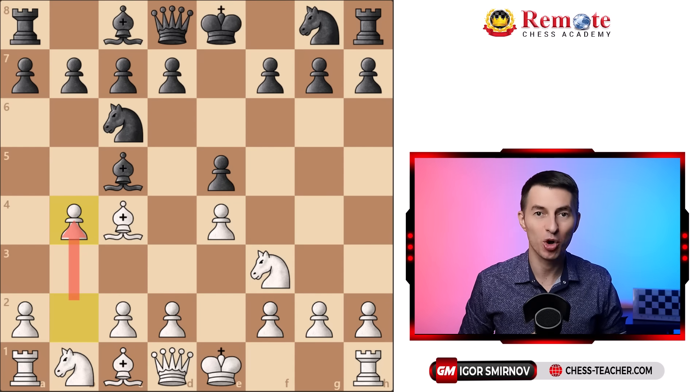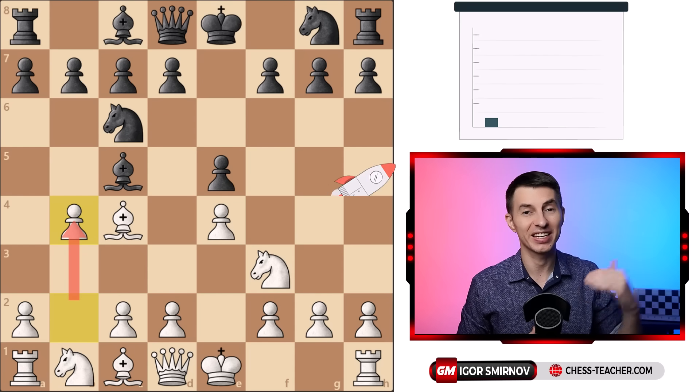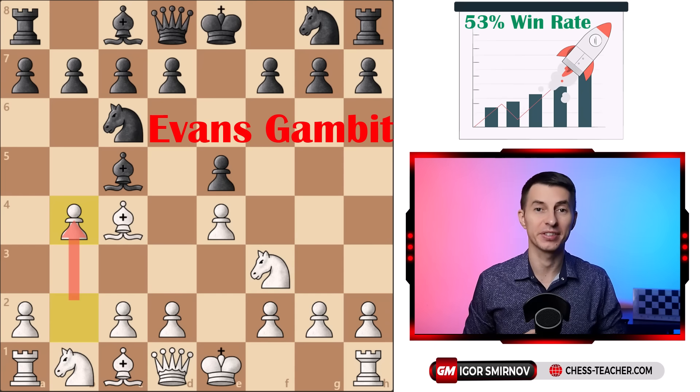What's up guys, today we're going to cover the best opening for white for under 1600 rated players, and this is called the Evans Gambit.